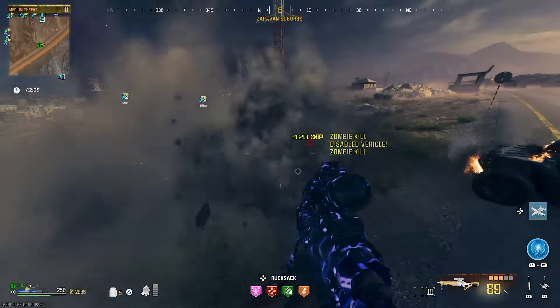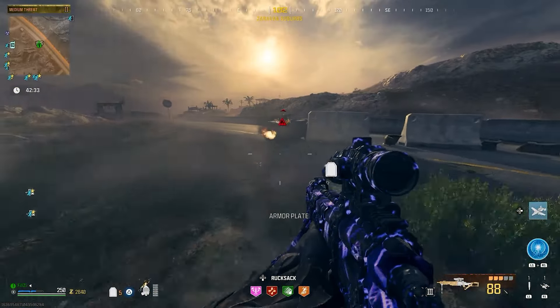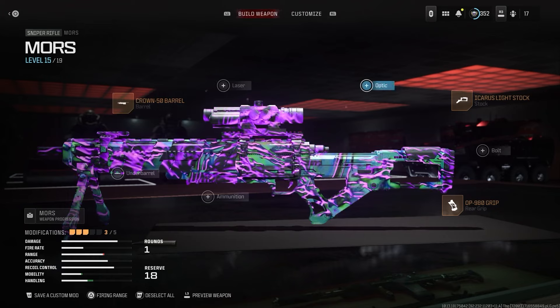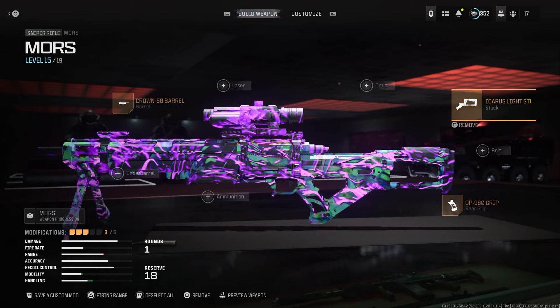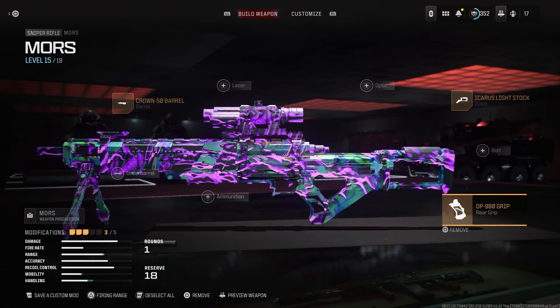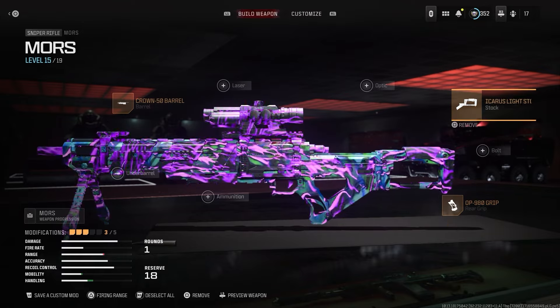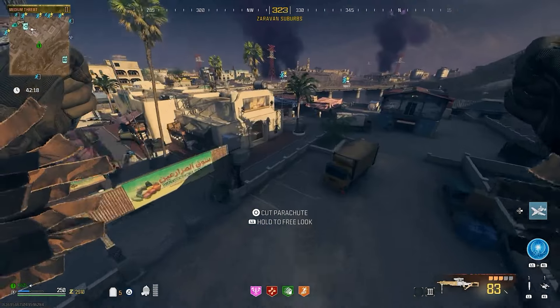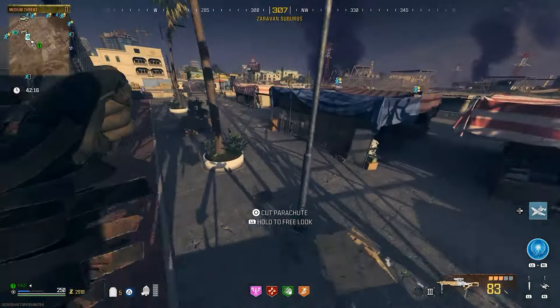I did go in with a bit of a build — nothing too crazy. For the barrel I had the Crown 50 barrel, for the stock it was the Icarus Light Stock, and lastly the OP980 grip. It's basically one of the first attachments you unlock because this weapon is still not fully leveled. After this game I played, it definitely didn't do too badly.